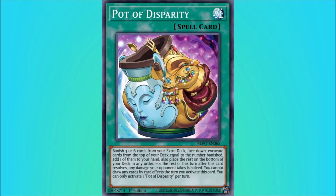This card reads: banish three or six cards from your extra deck face down, excavate cards from the top of your deck equal to the number banished, add one of them to your hand, and place the rest on the bottom of your deck in any order. For the rest of this turn after this card resolves, any damage your opponent takes is halved. You cannot draw any cards by card effects the turn you activate this card.